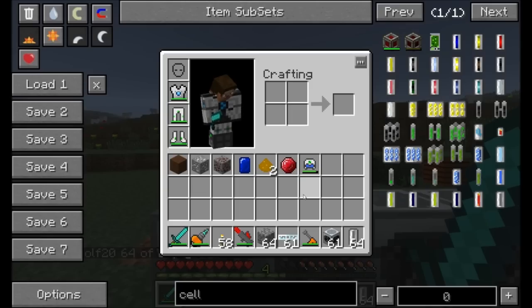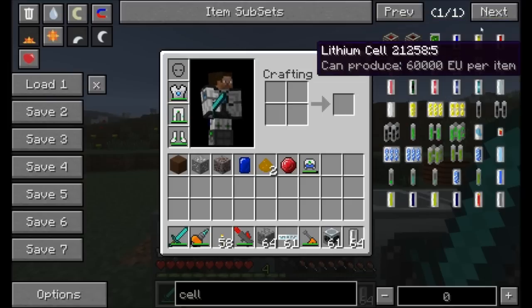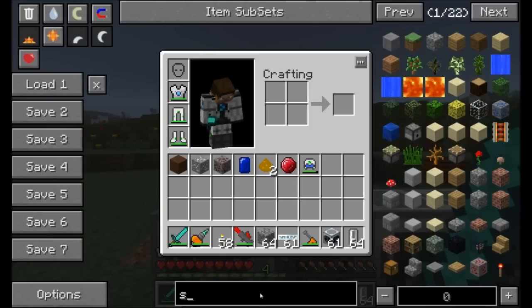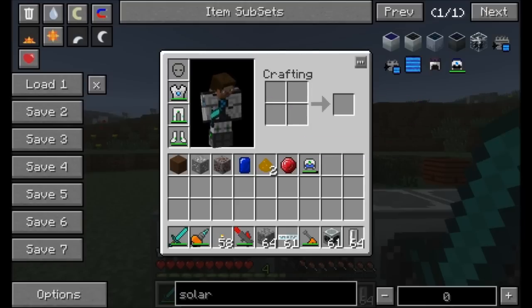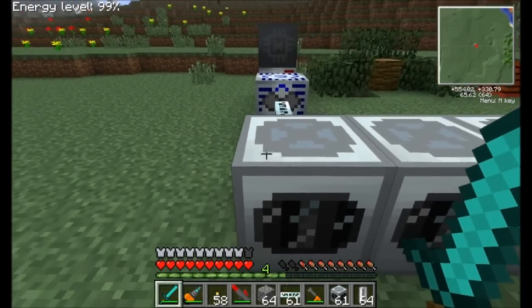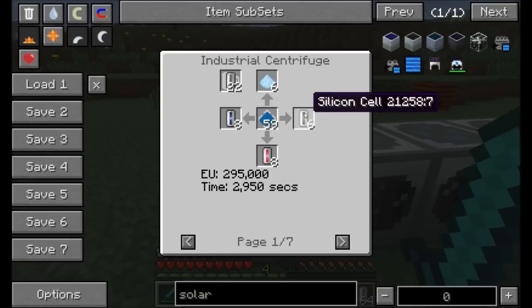We've seen a bunch of cells that are part of GregTech — hydrogen, deuterium, tritium. Let's check out if we want to make a solar panel. Solar panels require silicon cells. Now, a silicon cell is an industrial centrifuge recipe, and there's a couple ways you can get it. First off, you can throw some lazurite dust inside your industrial centrifuge. The GUI of the industrial centrifuge is pretty simple — you simply place an item in here, place some empty cells up here, and you'll get outputs in these four slots. The centrifuge takes one item and splits it up into different component parts.